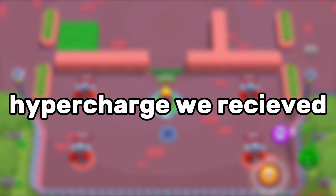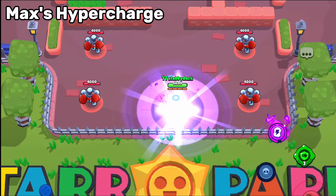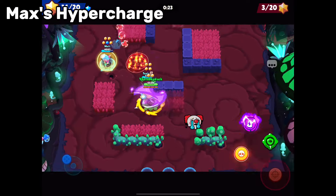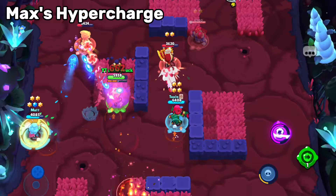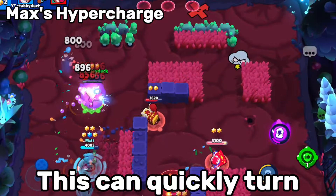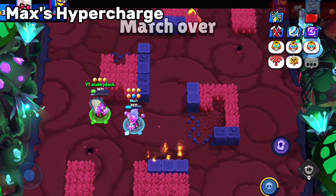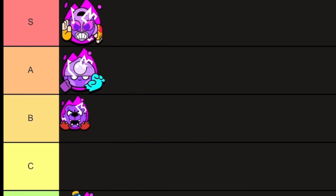On to the second best hypercharge we received this update, we have Max. Max's hypercharge is extremely strong due to the fact that it allows you to speed up your teammates without having to be directly next to them. This can quickly turn the tide of battle and can easily shut down your opponents. For that reason, Max deserves a solid S tier rating.